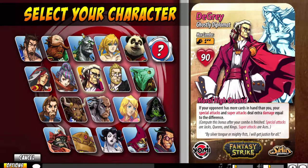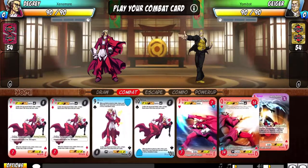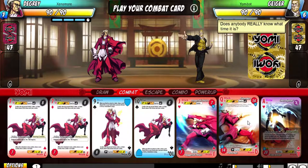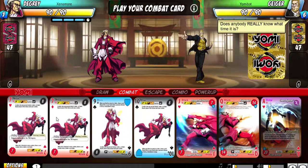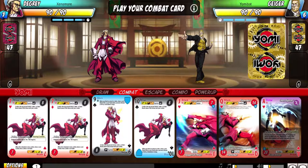I like to play as D-Grey. We'll see if anyone shows up. I'm in a game with a robot, because apparently no one plays this game. Geiger — he's a time-based character.